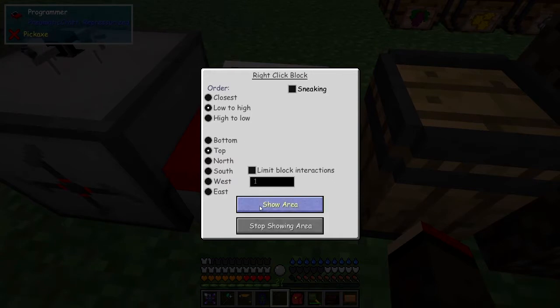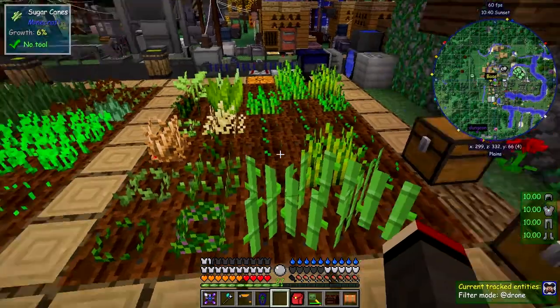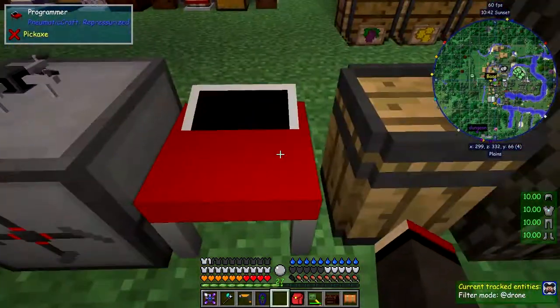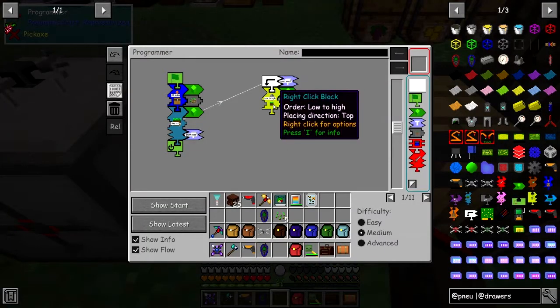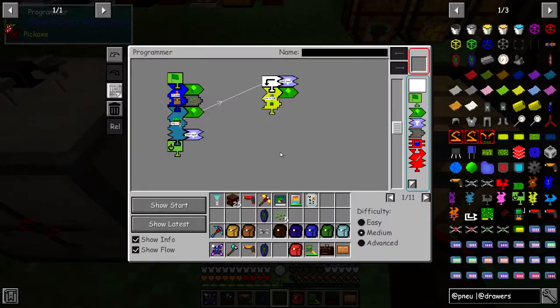So we're going to specify this area as where we're going to click. The default for this is 'bottom' — it says placing direction to bottom — but obviously when you're placing seeds you can't place them on the bottom of the block, you've got to place them on the top. We can click 'show area' to see where it's actually going to place things. It's under the ground so you can't see it — stop showing the area. The order doesn't matter much in this case.